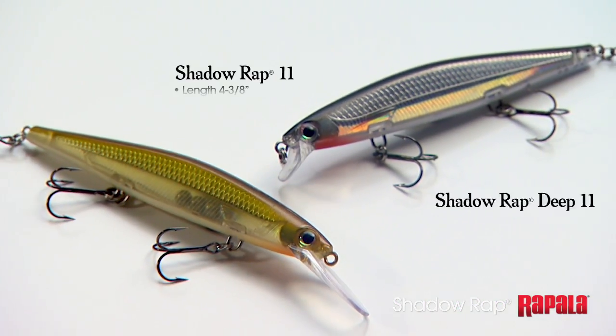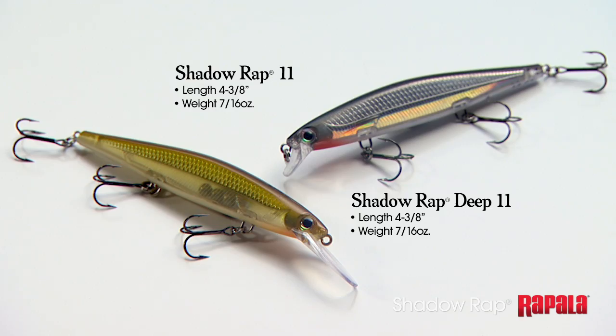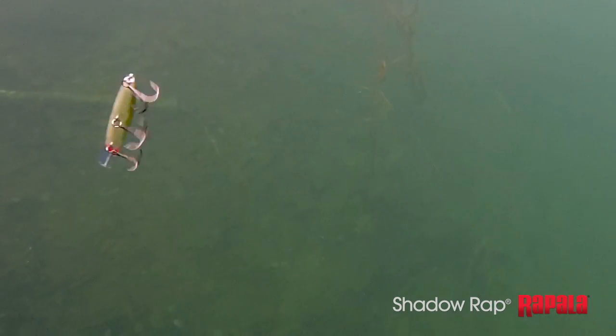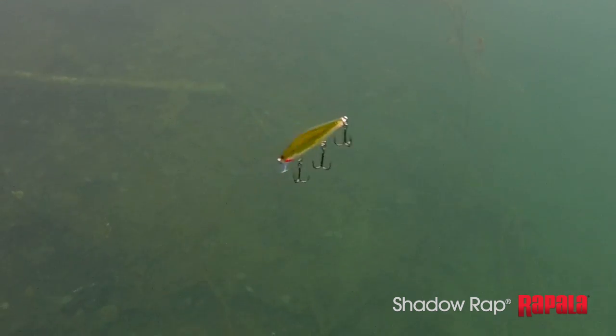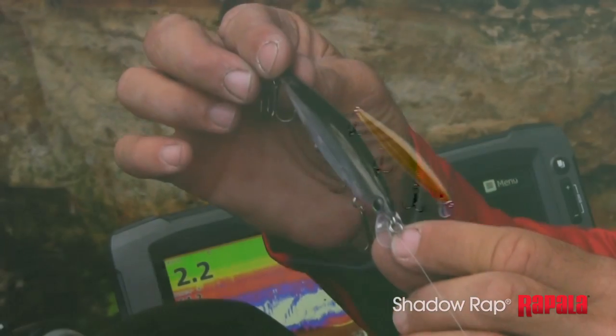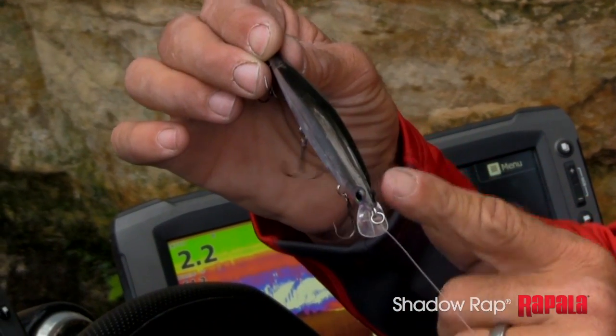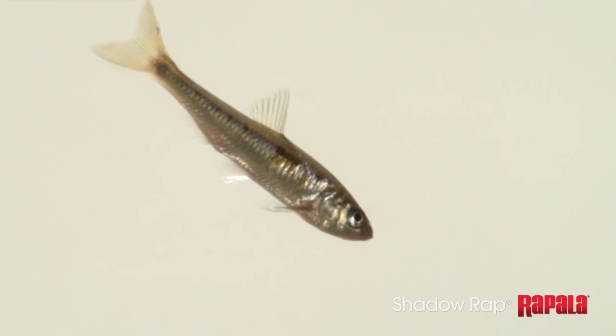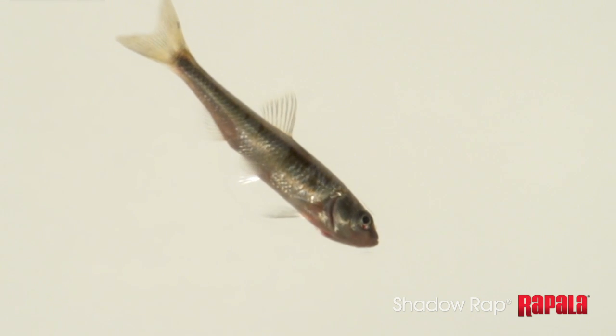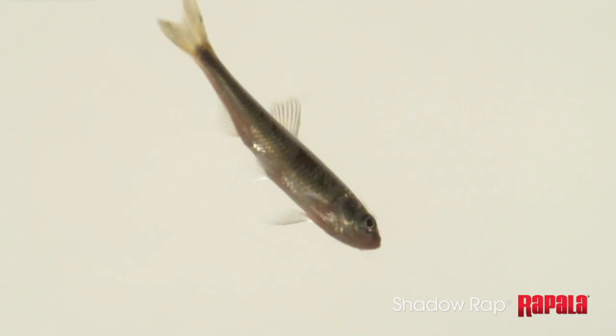The other differences between these two baits are the way they sit in the water, especially when you kill it. The pause on this bait is a huge important part of the retrieve. On the pause, the regular Shadow Wrap is going to slowly kind of fade out of the picture — nose down, but almost straight, just kind of real slowly nosing down. That's a real natural movement of a bait fish that's dying or injured, especially in that shallower zone.